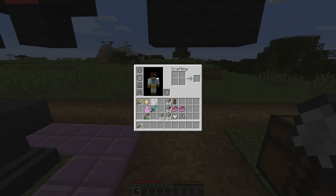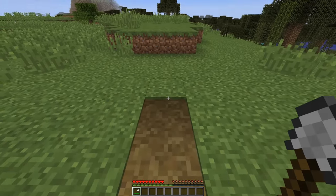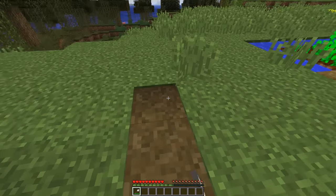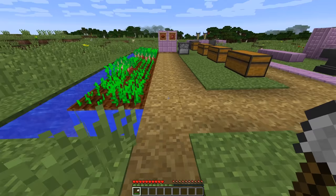Something else you can do now is right-click on grass to change grass into paths. This is just a really cool thing to make the area around your house look amazing. It's from Pocket Edition, but now it's in the desktop version as well.